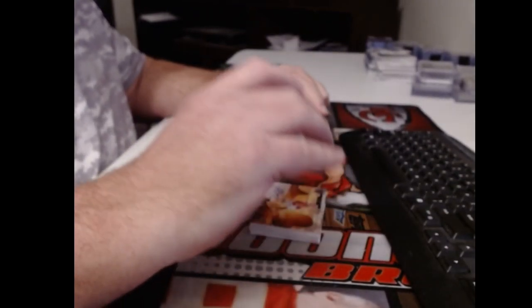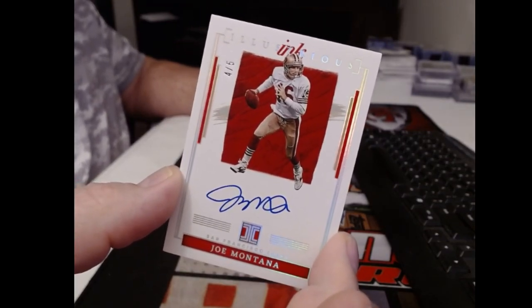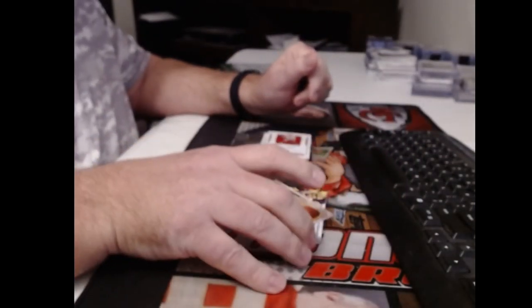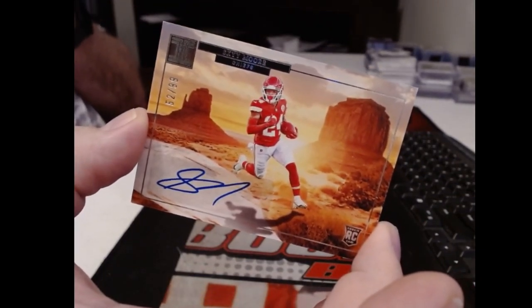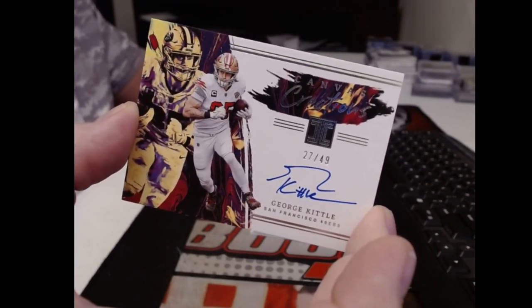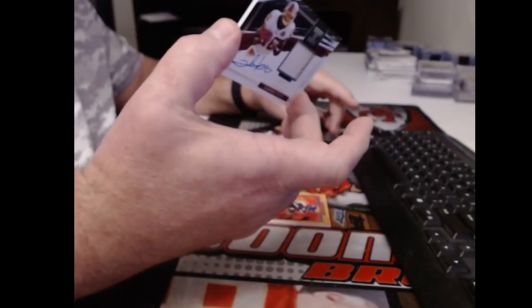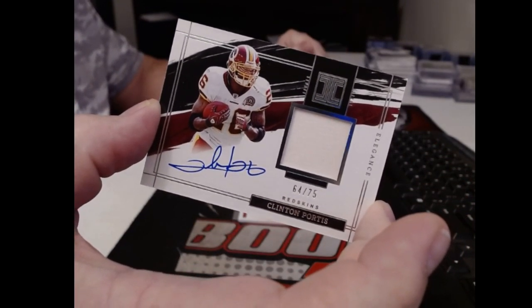No shock here — the most signed autograph on earth — Joe Montana, numbered to just five. Maybe these are all out in the desert. Scored a touchdown just a few minutes ago — Sky Moore. Along with the base card, the autograph of George Kittle. Got a nice autograph.